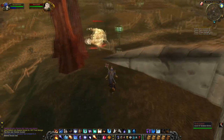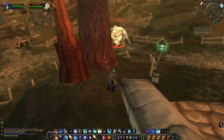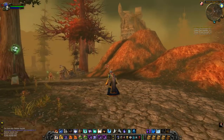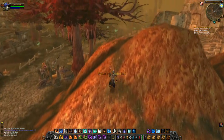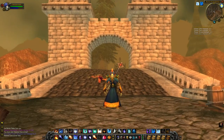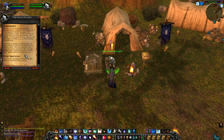Anderhall is crawling with undead mobs, so tread lightly and be on the lookout for the abominations, which are elite mobs that hit quite hard. The third tower is at the southwestern edge of the city and should be easy to spot if you're on the road that heads to the Alterac Mountains. The last tower is at the southeastern edge of Anderhall close to the bridge. Once you've marked all four towers, head back to the Bulwark for the follow-up.